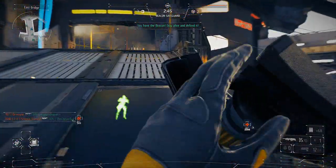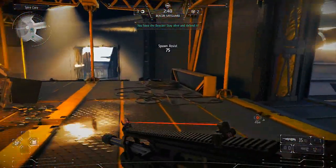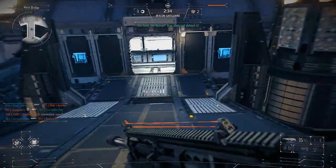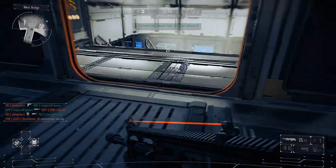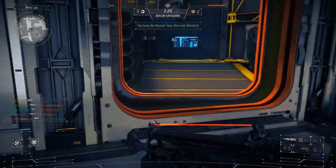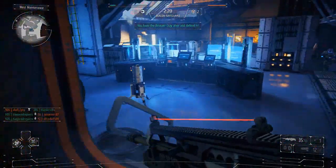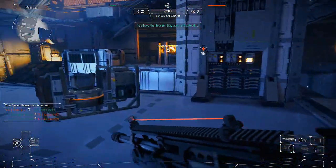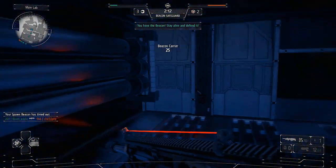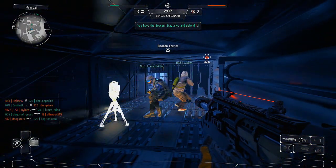If your team is in possession of the beacon, your job is to get a spawn beacon right where the beacon holder is, because you want your whole team spawning in near the holder — your team is responsible for defending them. No matter how great you are, even if you have a 10.0 KDR, you can't kill off 24 players by yourself.